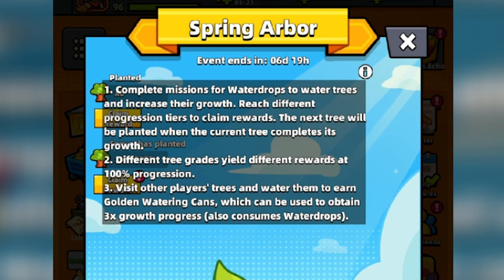Here are the rules. Complete missions for water drops to water trees and increase their growth. Reach different progression tiers to claim rewards. The next tree will be planted when the current tree completes its growth. Different tree grades yield different rewards at 100% progression. Visit other players' trees and water them to earn golden watering cans, which can be used to obtain three times growth progression.